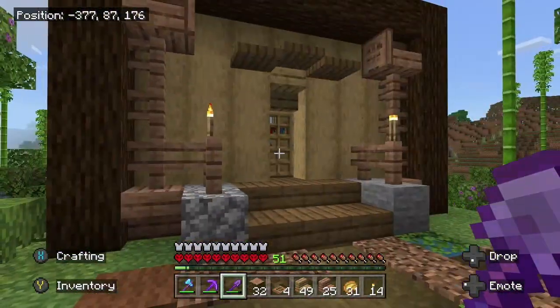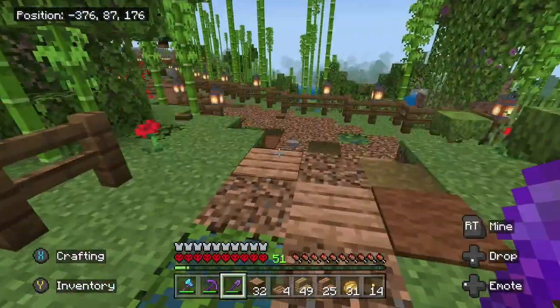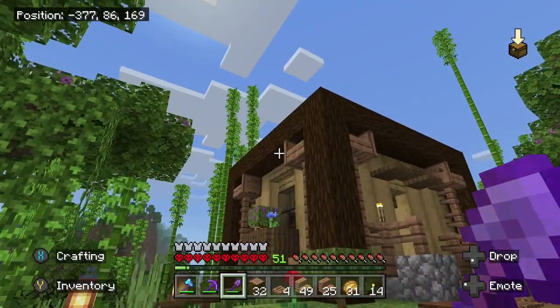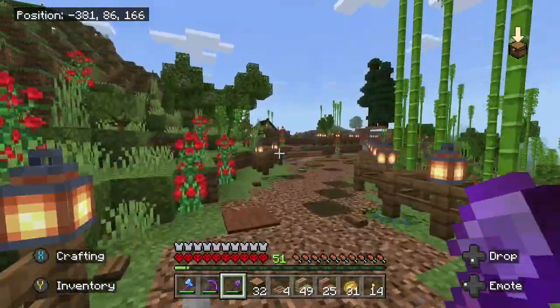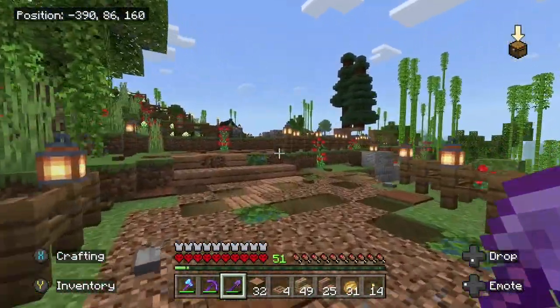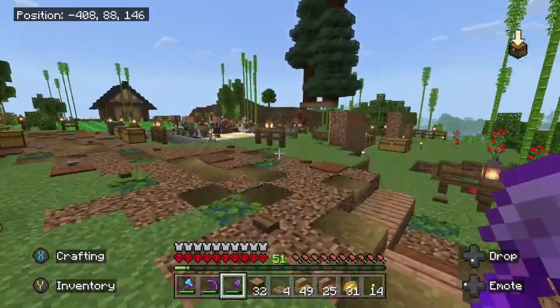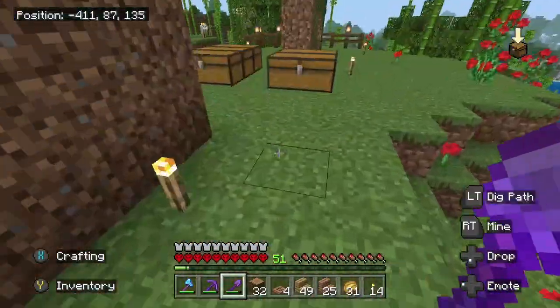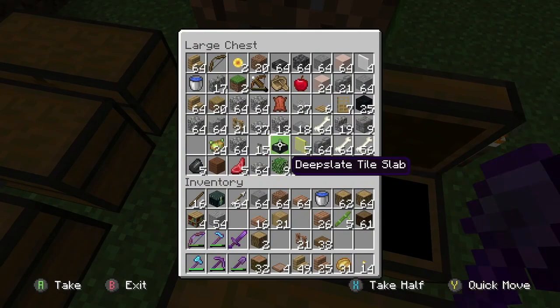We've also added in a little stairwell just to come up here and have a little bit of a waiting area, seated section. It's a very small cramped space - there's one person working away in there, and we could just have another person just hanging out here and relaxing. I think I might also chuck in a cauldron just over here for the flair. Now for the roof, I'm going to need to go and collect up the same stuff as I did for our church for Chris - that's the kelp blocks as well as deepslate tiled stairs and half slabs.